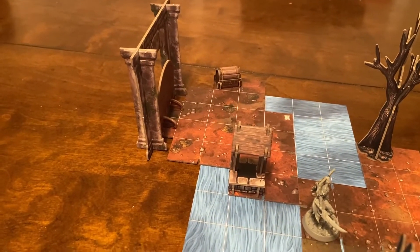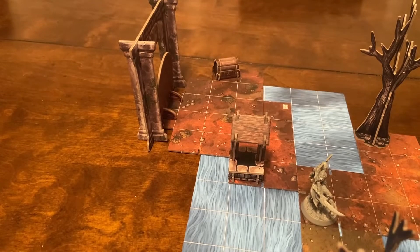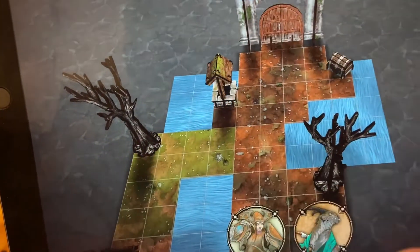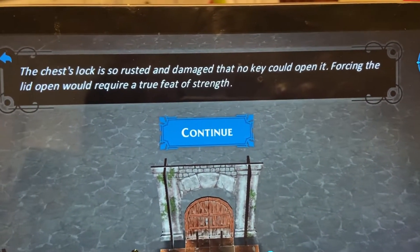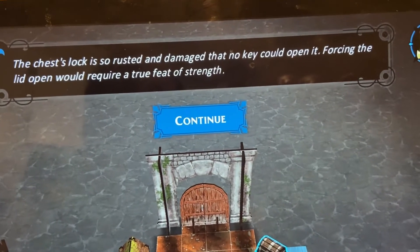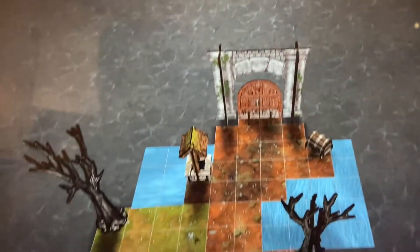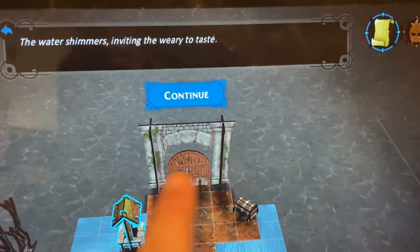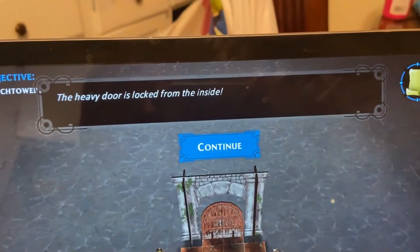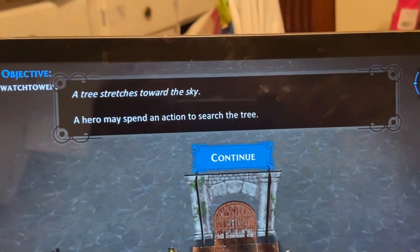The goal now is to enter the watchtower - this is the watchtower we saw from camp originally when the story started. Some terrain tokens can give you a clue as to what's inside or what attribute you need to test. Tapping on the chest reveals: 'The chest is so rusted and damaged that no key could open it - forcing the lid open will require a true test of strength.' So we're assuming we need Might. There's also a well here - 'the water shimmers, inviting the weary to taste.' The heavy door is locked from the inside.